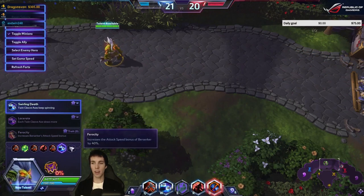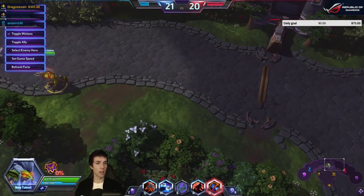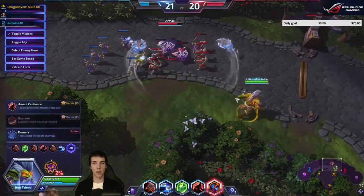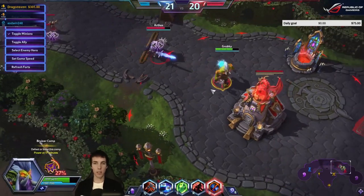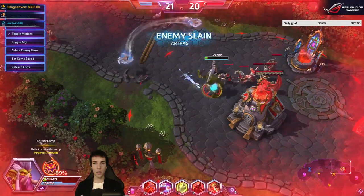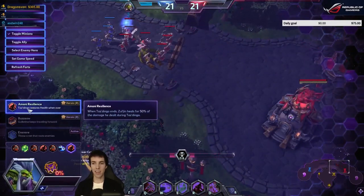Before I try the level 20s — actually let me try them now. Amani Resilience restores health for the damage he dealt during Tazdingo. Let's drop low health and choose Amani Resilience. For the damage he dealt during Tazdingo.